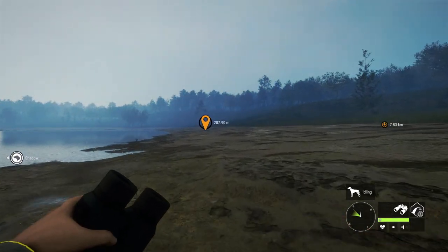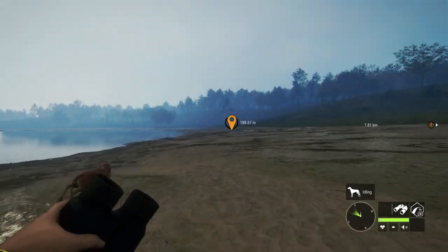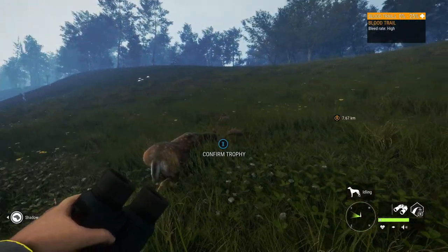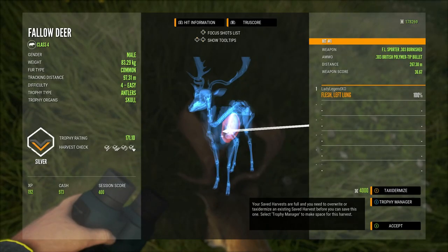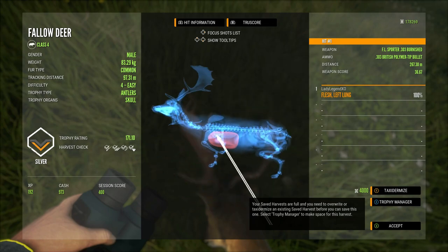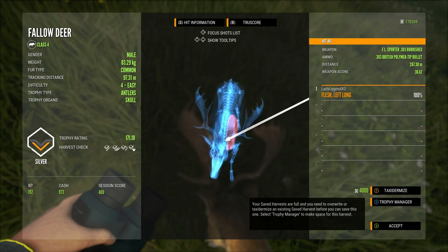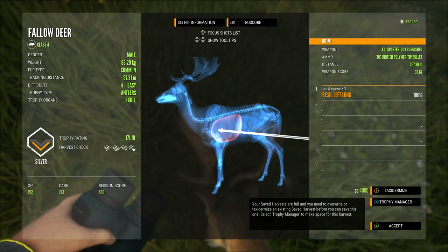We do have quite a few class 4 to 8 weapons, but I guess we made room for one more. We got a left lung shot from 267.3 meters with the 303 - it did not push through and puncture the second lung. But from almost 300 meters, that's pretty decent penetration. Most things don't penetrate even that much, and we did have a slight angle.